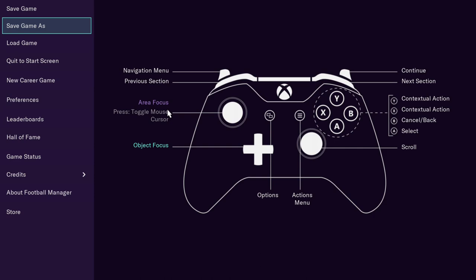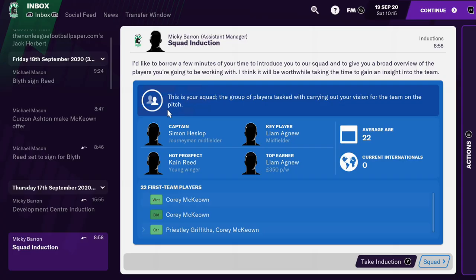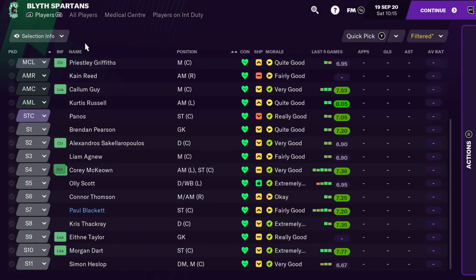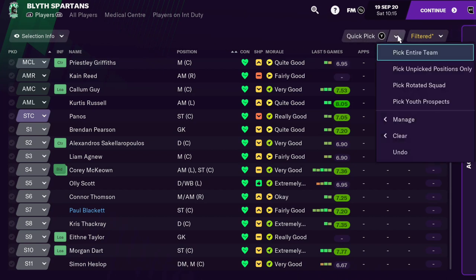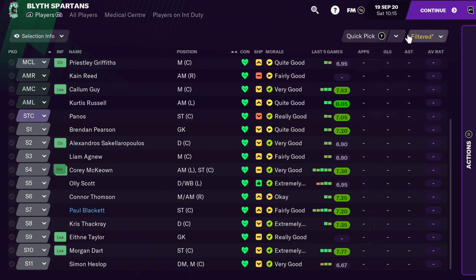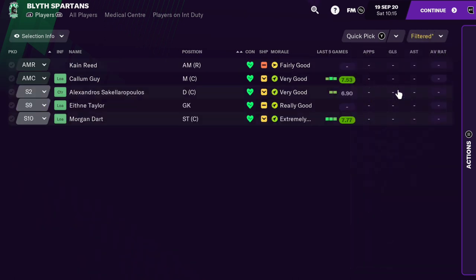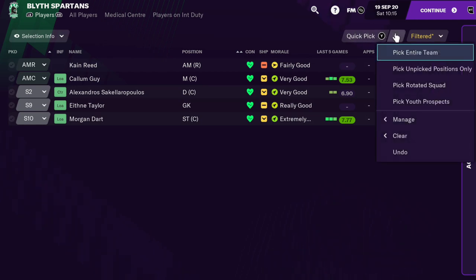So if you press LT — my bad — LT, go to squad. Filled out, take off senior squad, go to reserves. There are the players. That's the only way I found out how to promote them so far.